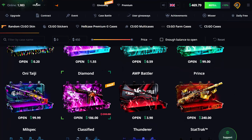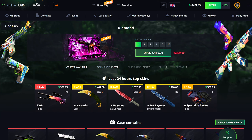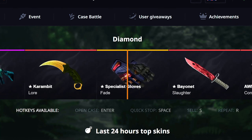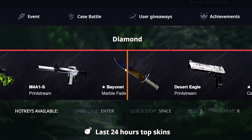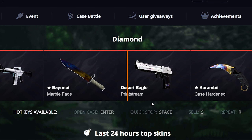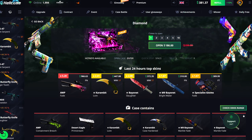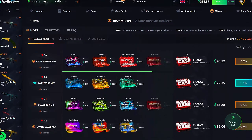Let's go ahead and do a Diamond case — I haven't pulled anything great out of it recently so it would be nice. It goes over to the Printstream and that's about 90... 97. It could have been a lot worse, let's just go ahead and leave that.